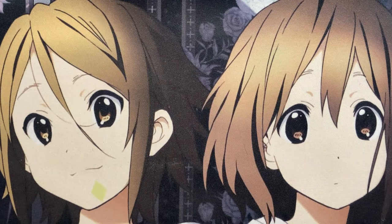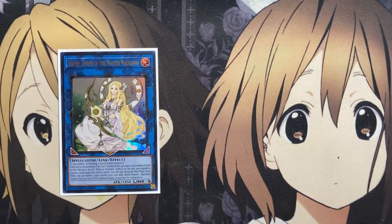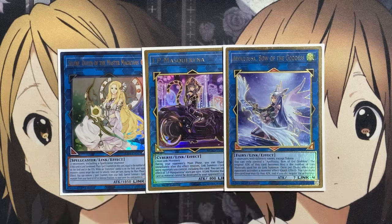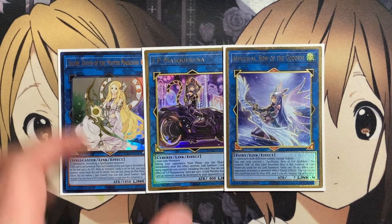I also run one copy of Selene, Queen of Master Magicians, for more of a spell counter setup for special summoning spellcasters back, one IP Masquerena, and one Apollousa, to finish off our link monster lineup.